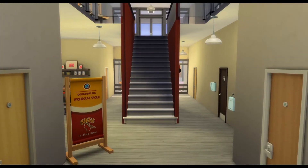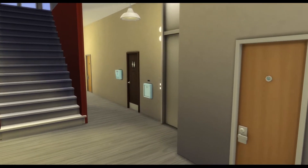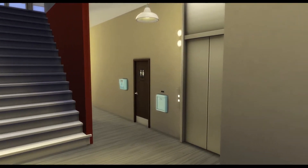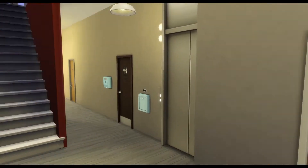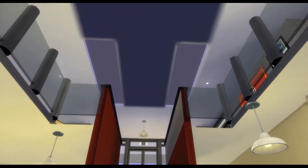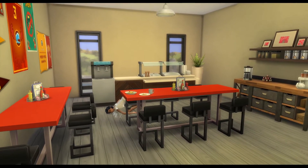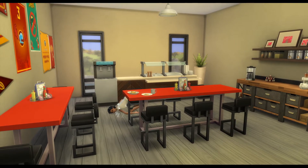So this is the entry — the elevator is right there, which is where it was before. I added stairs obviously because we have to have a second level.